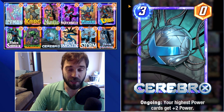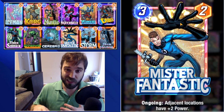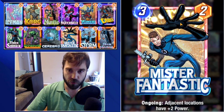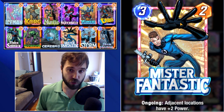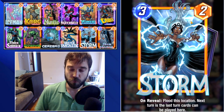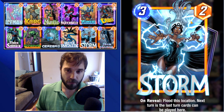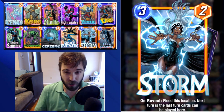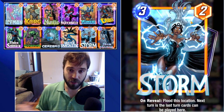Mr. Fantastic is a two-power card that also impacts his adjacent lanes with an additional plus two — a good way to push power when we'd otherwise be restricted. Storm is pivotal in helping us guarantee a win in one of the lanes. We have a big advantage if we drop Storm and a couple of other cards in that lane, pushing power there later. If we drop Nightcrawler into the same lane, we can always move him out if we need power somewhere else.